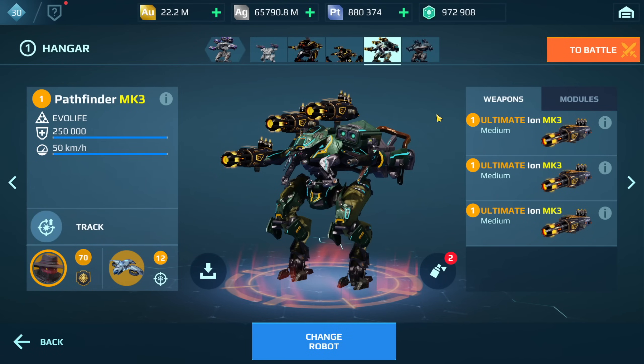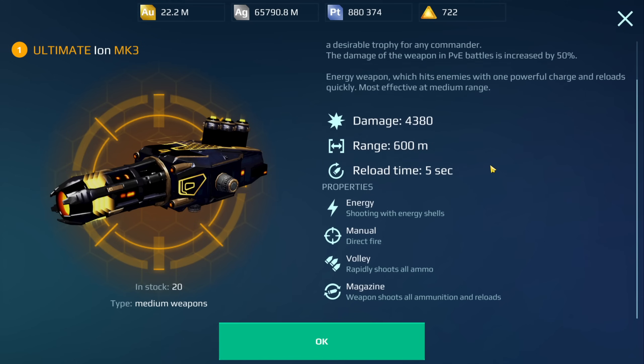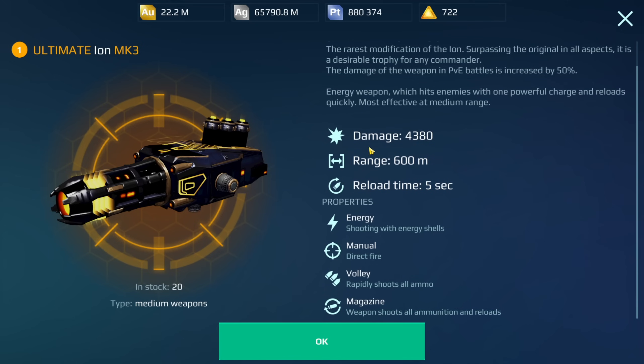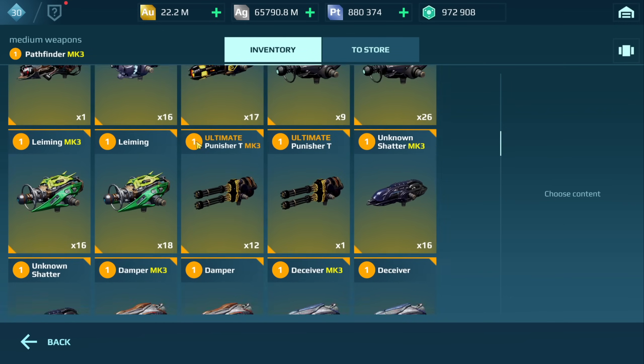We have the Pathfinder here with the new Ultimate Ion weapons. I'm really excited to see how much damage these weapons are going to do. They have a range of 600 meters, a five-second reload time, and if you are playing PvE or Extermination mode, these weapons will do 50% more damage. I was looking at the damage number and comparing it to the regular ions, and the regular one actually shows a higher damage number.